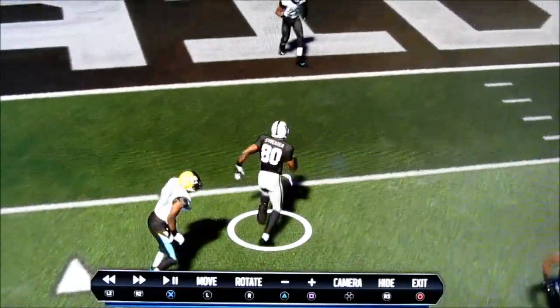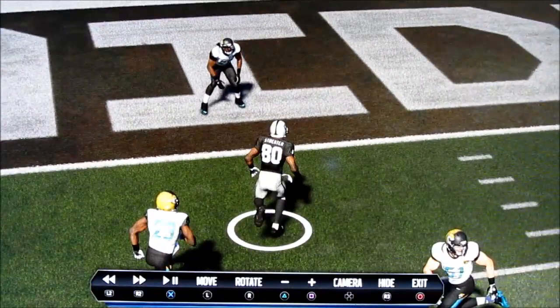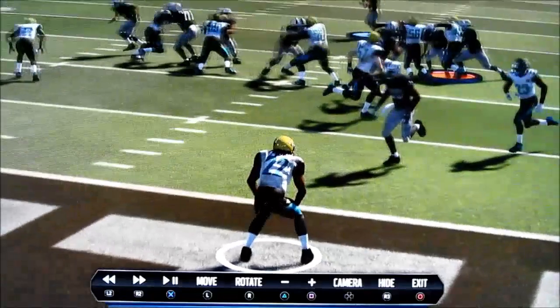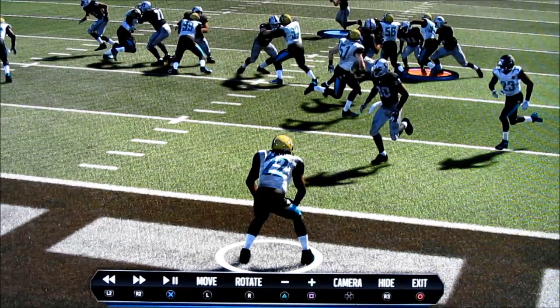You can see the defensive back gets way behind — he's already trailing by at least a yard by the time Streeter gets to the end zone. Looking at Winston Guy, I don't understand what exactly the thought process is here. If he's reading the quarterback, that's okay, but you also have to pay attention to what's going on in front of you and you can't stand still in the end zone.